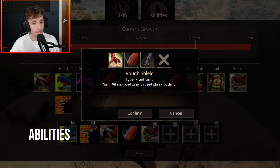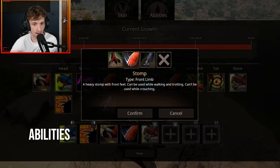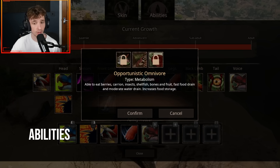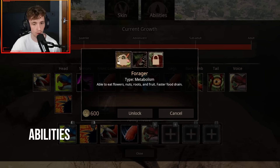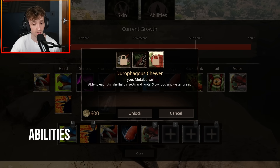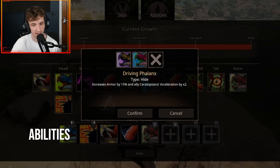For the front limb, you've got Rough Shield, which gains 10% improved turning speed while crouching. Stomp is a heavy stomp attack with your front limbs. Then Webbed Feet, which increases swim speed and turning speed by 10%. For diet abilities, you've got Forager, Opportunistic Omnivore which allows you to eat carrion and bones, and Durophagus Chewer which allows you to eat nuts, shellfish, insects, and roots — all providing different food options.